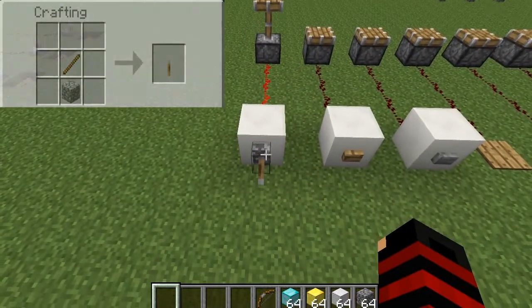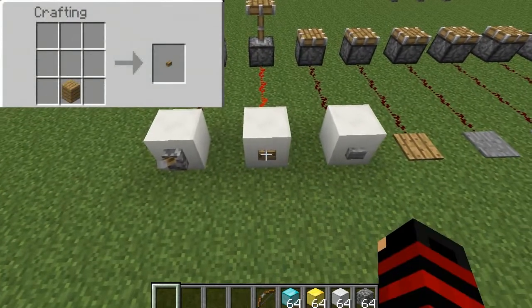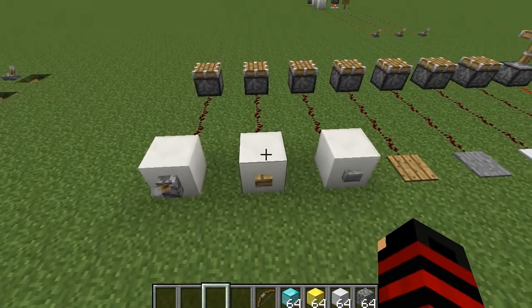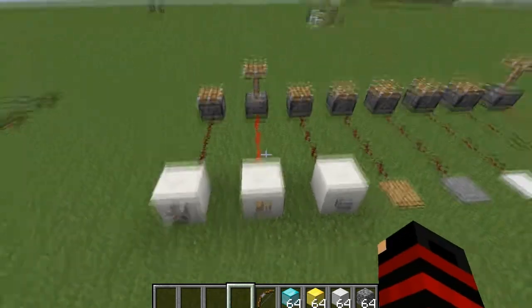First, we have a lever, which emits a consistent source of power which can be either switched on or off. We then have a button made out of wood, which will emit a short redstone signal when pressed. However, it can also be activated by being shot at with a bow and arrow.